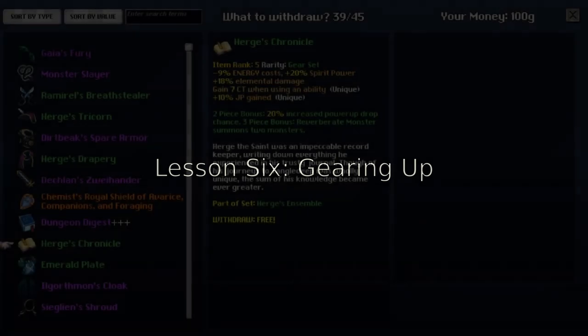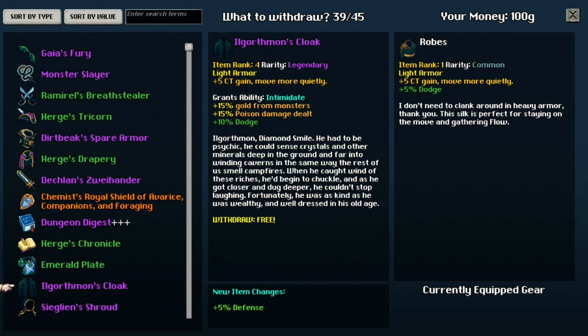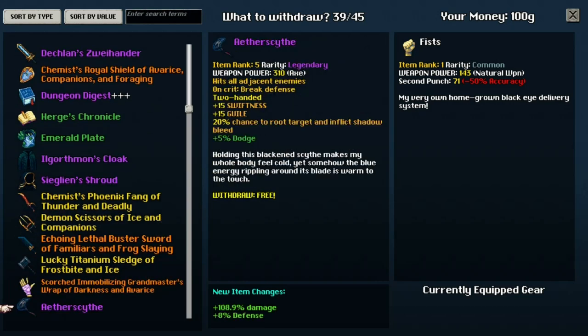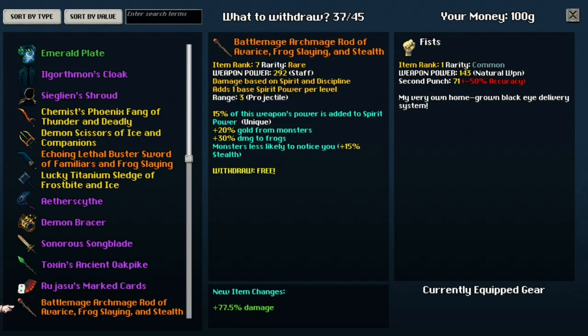Lesson 6: gearing up. In many ways, TangleDeep is a gear game. Sorting through item drops to find items with good modifiers — mods for short — and strong synergy with your build are a core part of the gameplay loop. As a beginner, the options can be overwhelming. When you're first starting out, it's fine to use the percentage change indicator in the equipment screen to decide which weapon and armor are strongest. However, as you learn more, you should start looking at gear more critically. When choosing weapons and armor during the early and mid game, don't feel constrained to your job's starting weapon type — just use the weapon with the best damage and modifiers to get you into the late game, then decide on your late game weapon for masteries.